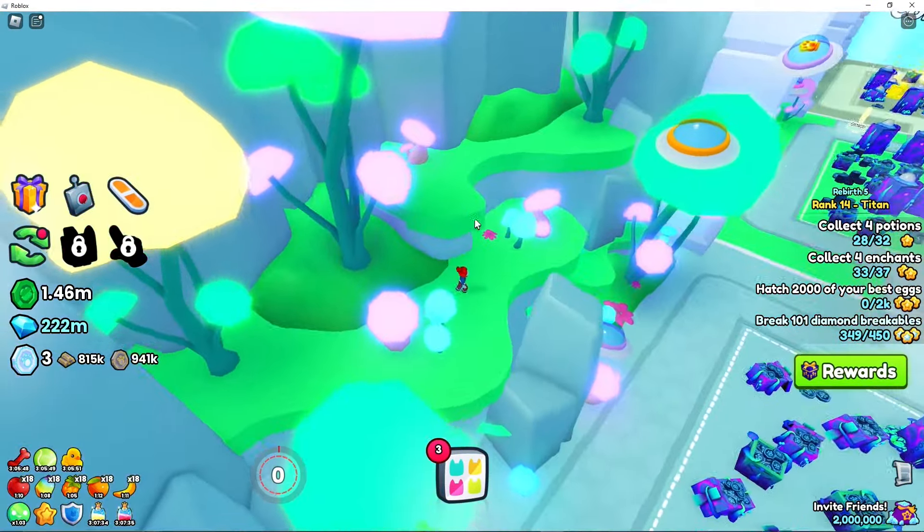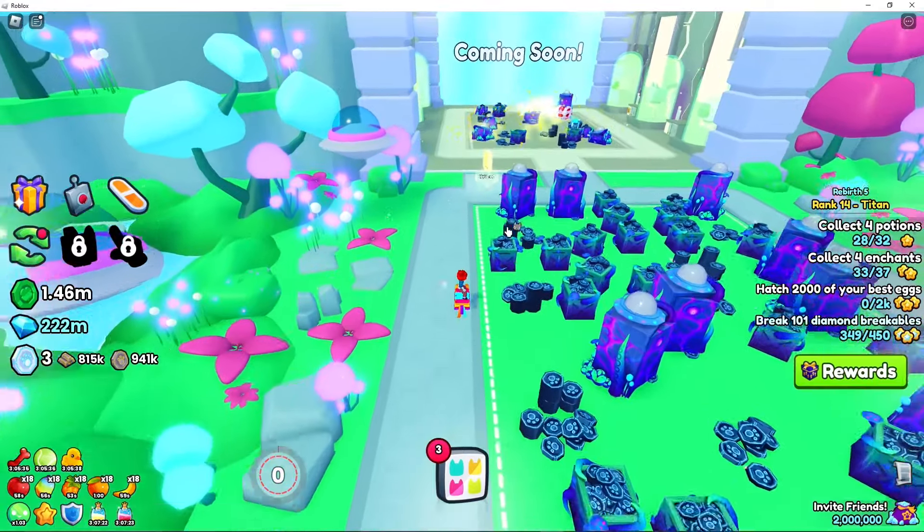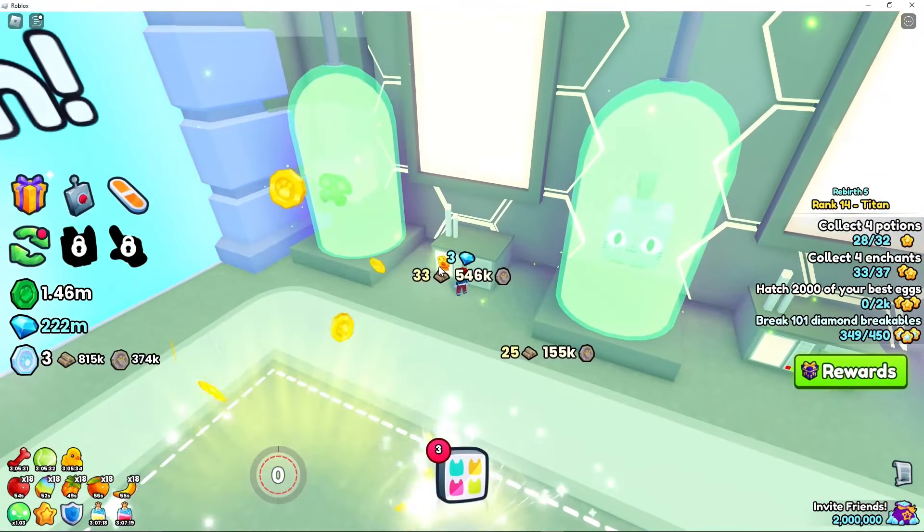Next, making our way over to Secure Coast, this relic is in the little booth on the left side. Then head over to Radiation Mine and grab the relic out of the first grate on the left side here.